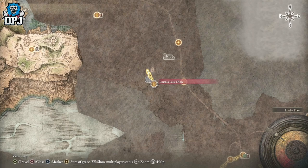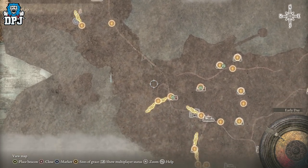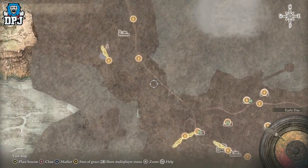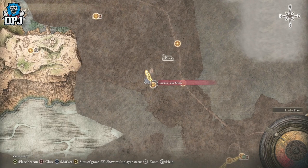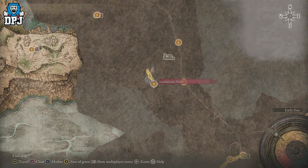To get here, we're actually going to come here first because this is probably a place a lot of people have already unlocked. If you haven't, just come up this main path because you actually start the game here. Come to the Highway South grace and go west — go west, people, you heard that — and then we'll go from here.